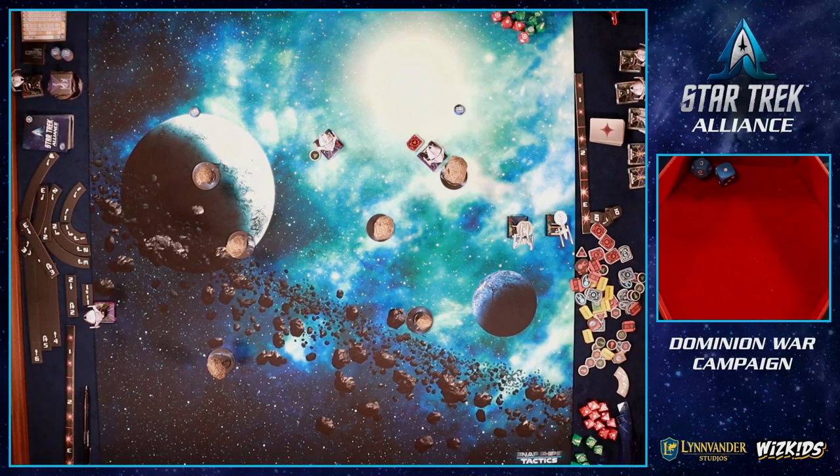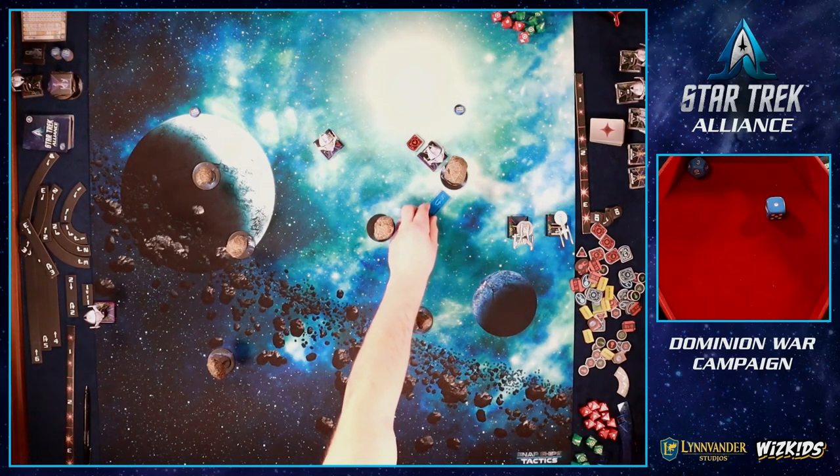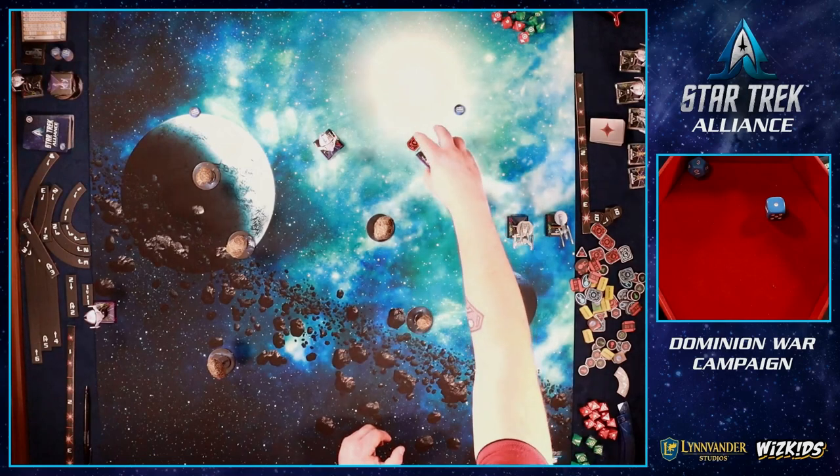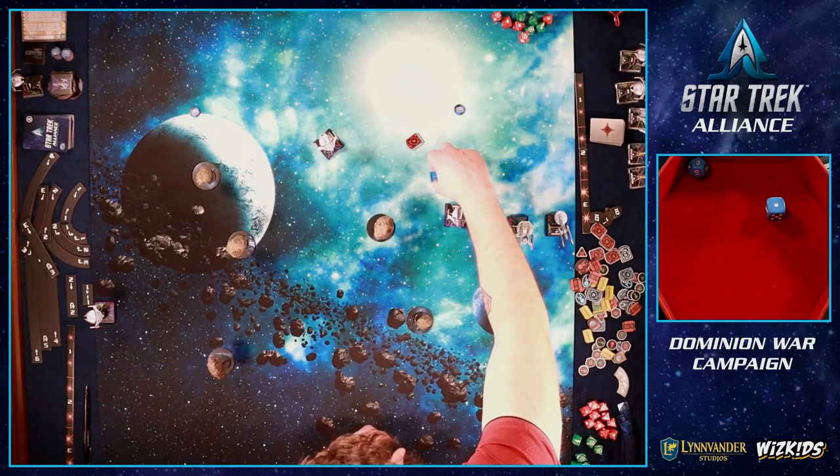We discuss strategy — we need to scan within range one of the mission tokens. Joe plans to three bank toward one token while I also try to position. The regular enemy is likely going to hit the asteroid, losing his action. The elite enemy is captain skill four so it moves after everyone. Rolling for the AI ships: the first does a one bank, clips the asteroid, and rolls a crit damage. His friend does a three turn toward us.